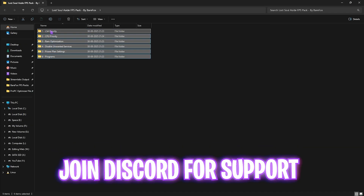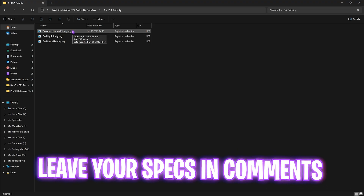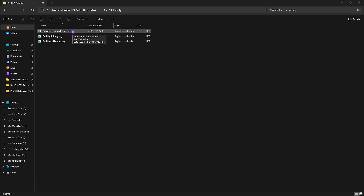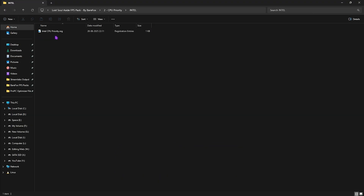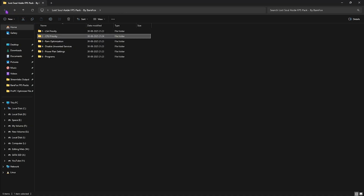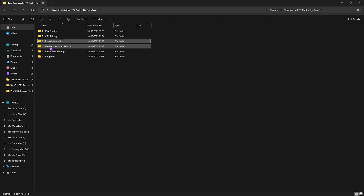The next step involves the Lost Soul Aside FPS pack — a link is in the description. It contains six folders: first is LSA Priority, with above-normal, high, and normal priority options — leave your PC specs in the comments to determine which to apply. Second is CPU Priority, with AMD and Intel presets — select the one matching your processor to import optimized DWord registry settings. Third is RAM Optimization, with presets based on RAM size — for example, apply the 32GB registry if you have 32GB RAM, or reset using the default registry.